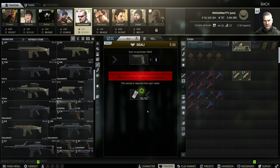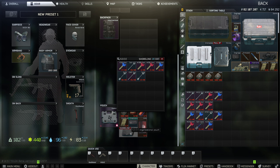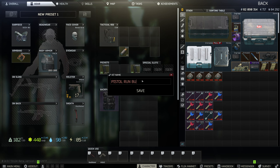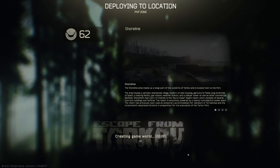Alright, we are back with another Shoreline video. This time we are doing a budget kit setup. Here are the keys that I am running with. These keys total to about $500k. I'm not going in with a full set of keys — we are doing a very limited set because this is just supposed to be an affordable kit that you can bring to Shoreline.